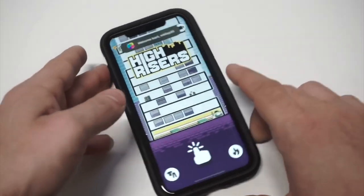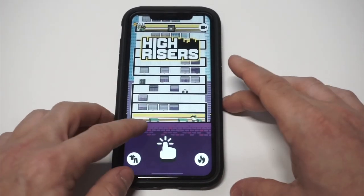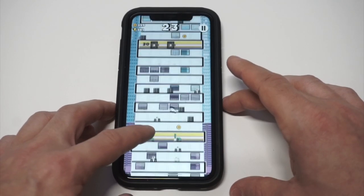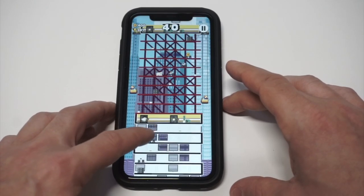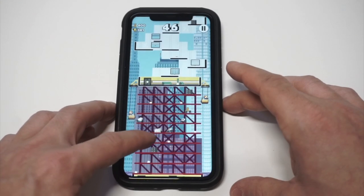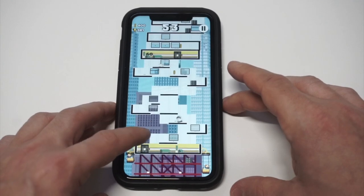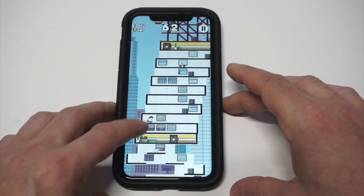My final game for this list is High Risers. For whatever reason this is just one of the most addictive games ever made. All you're doing is trying to get from platform to platform without falling off the side. My highest score ever on this game was around 300, which was insane — because once you get past 100 floors in this game, it's just crazy hard. I don't know how I ever got to that level. I just played this game way too much and that's what happens — you just get really good at it.